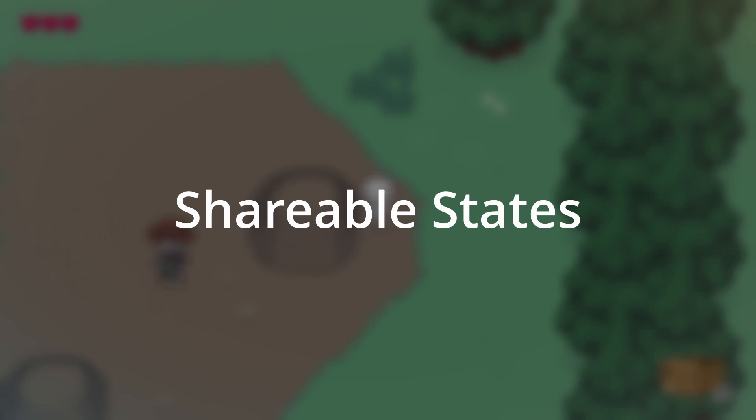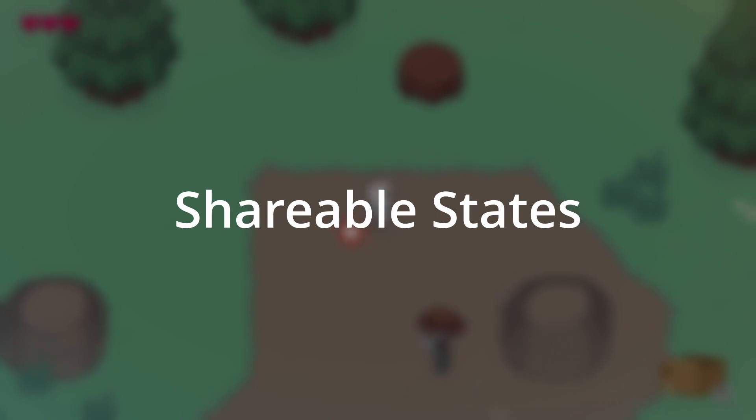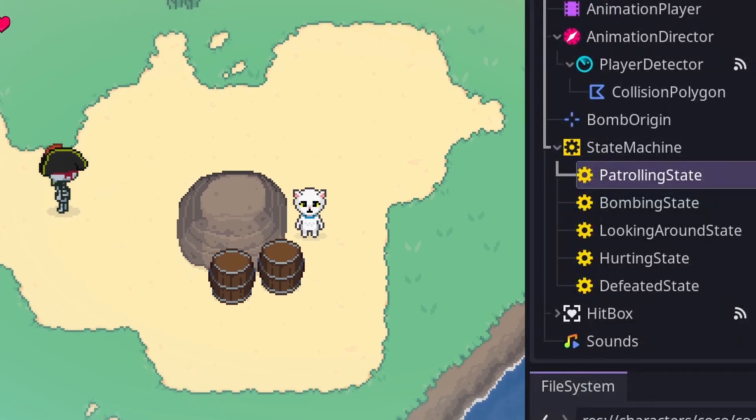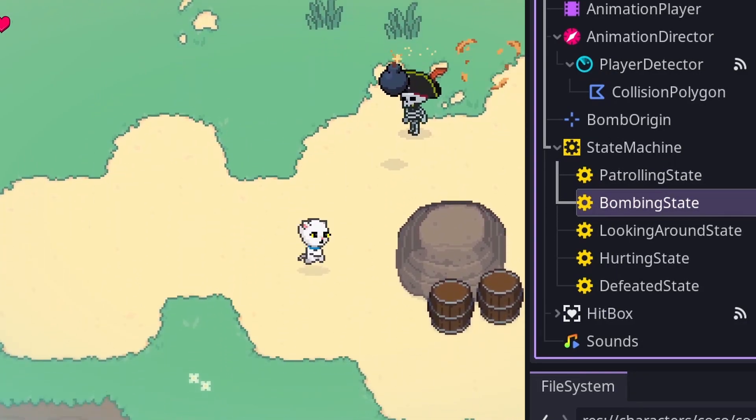Back to state machines — I'll show you through each enemy type and what each state does, but this isn't a tutorial so I'm not going to go into too much detail of the actual code. First, let's revisit the boomer. Boomers start in the patrolling state and follow a Path2D. When the player can be seen, they change to the bombing state, which has them throwing bombs at the player.